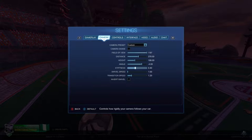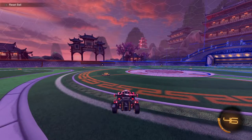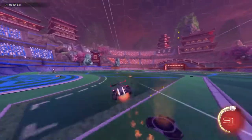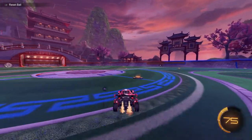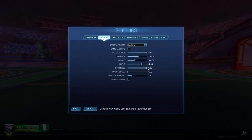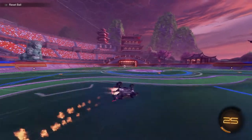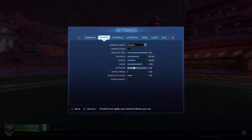Stiffness determines how stiff the camera follows you. If I leave it as I have now, when I'm not moving it'll be slightly closer to me, and as I get up to supersonic it'll be slightly further away. If you crank it all the way up it's really tight and locked on your car with no movement at all. If you have it all the way down it's going to be really loose and the camera moves around a lot. I think between 0.35 and 0.7 is a good range — I personally use 0.4.